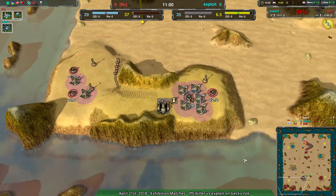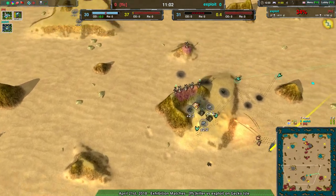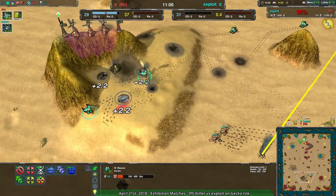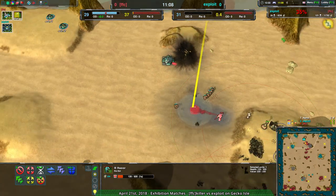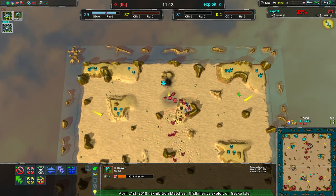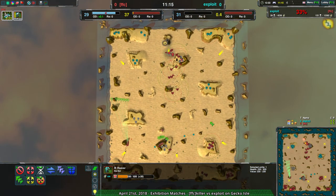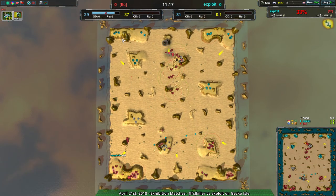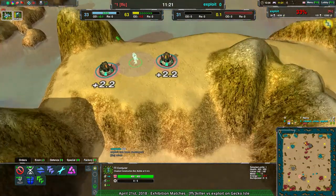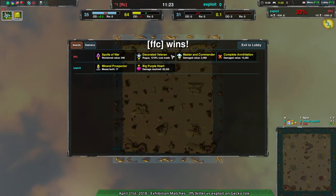Killer's managed to rebuild in a more hidden fashion. They have the Rogues needed to get rid of the Reavers, and there are no other forces to come in to stop that. Exploit literally has these Reavers, one Conjurer, and that's it — that is entirely everything. And Exploit throws in the towel knowing there's nothing they can do.